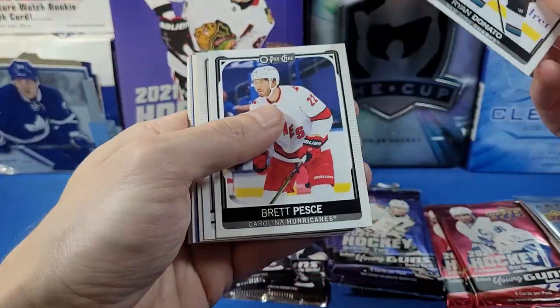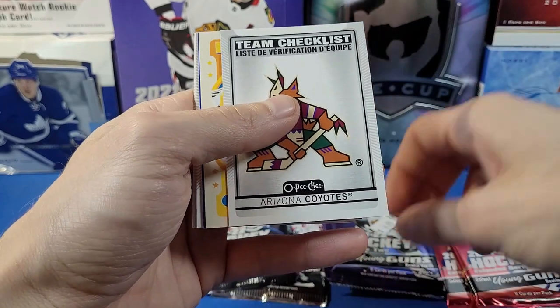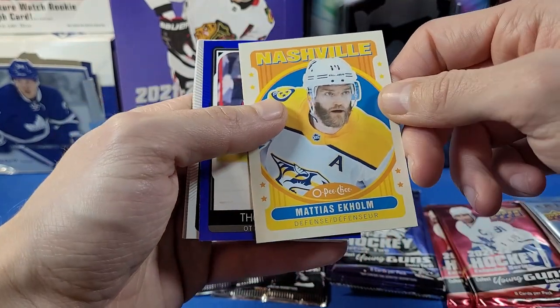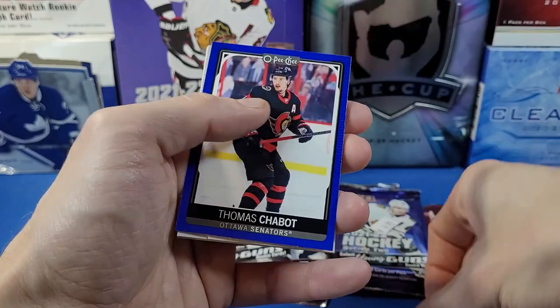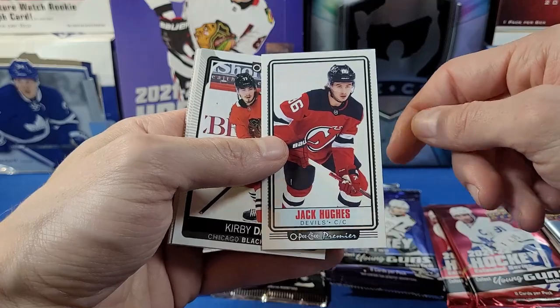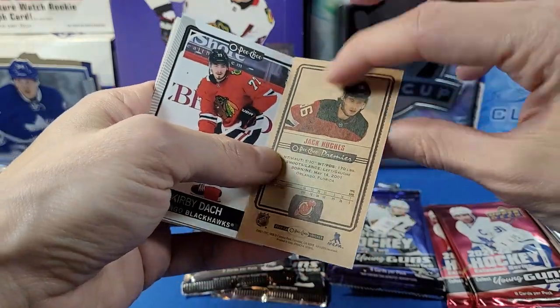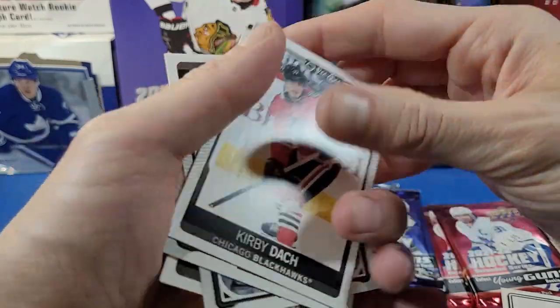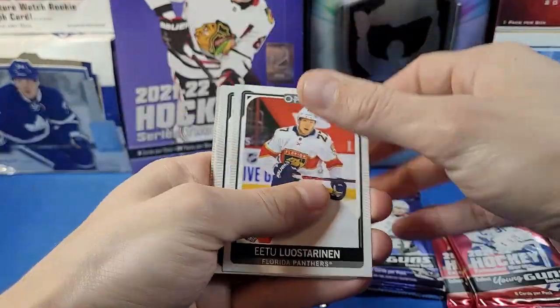Pack number one — see if we can hit another printing plate. We got Donato Pesci, a checklist Coyotes card, a Matisse Ekholm retro card, and a blue border Thomas Chabot. Oh nice — we got an O-Pee-Chee Premier card of Jack Hughes! Nice, I might actually keep this one, it's a really cool card. Also Doc Forsberg, Recchi, and Bobrovsky.